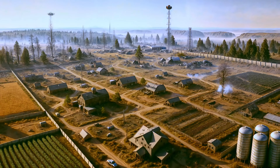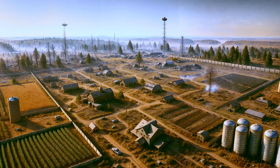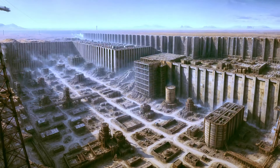In this series, we will take you to explore the four main zones of Hopeland: the Grange, the Agricultural Zone; Oasis District, the Water Zone; the Oil Fields, the Oil Zone; and the War Forge, the Weapons Manufacturing Zone.